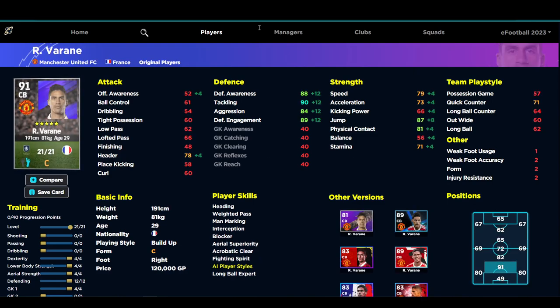As an alternative, we have Varane - if you're looking to get the Manchester United man, he's pretty decent. He is very tall, so you don't need to worry as much about header and jump, which we can tweak. He's got the speed, acceleration, and defensive stats - Tackling at 90, Aggression at 84 which is a little weak, but that's because his play style is Build-Up. The Build-Up style is more about bringing the ball forward and being a ball player rather than a destroyer going for the ball.